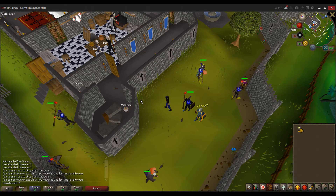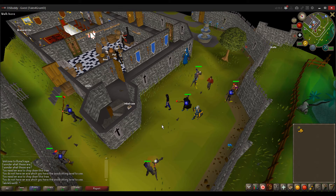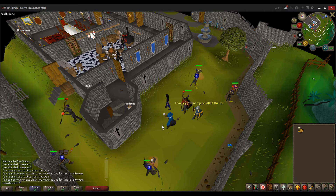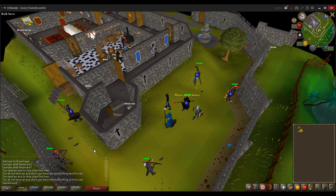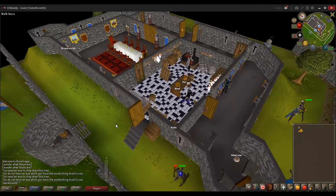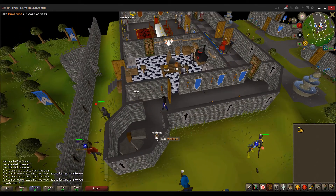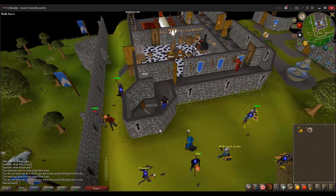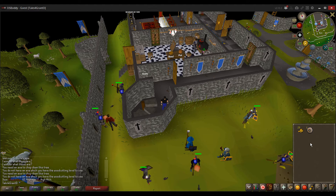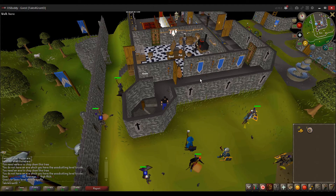So these are called splashers. In RuneScape there's something very important to combat called the combat triangle, where magic is good against enemies in armor, and if you wear armor it hurts your magic damage. Archery is good against mages. It's a triangle with ranging, magic, and melee. What they're doing is wearing full sets of armor which give a huge penalty to actually hitting with magic, so they can cast on those level 1 rats all day without killing them, but they get magic XP. Every time they cast, they get a little bit of magic XP but don't need to be at their computers. Now I think it's 20 minutes max before you have to interact with the game. It's a nice, easy, AFK way to train your magic.